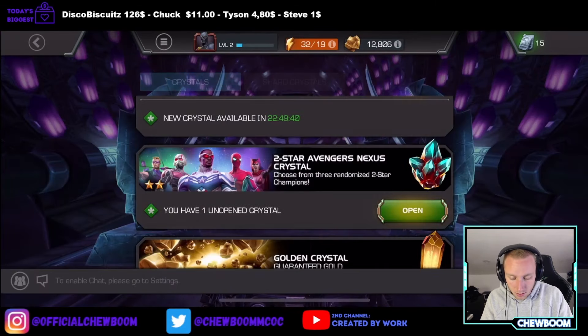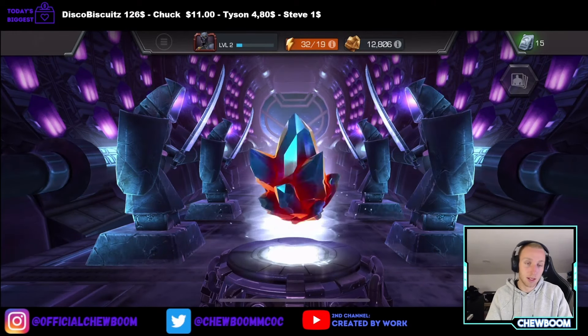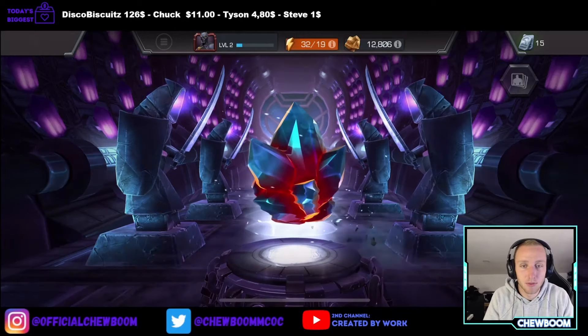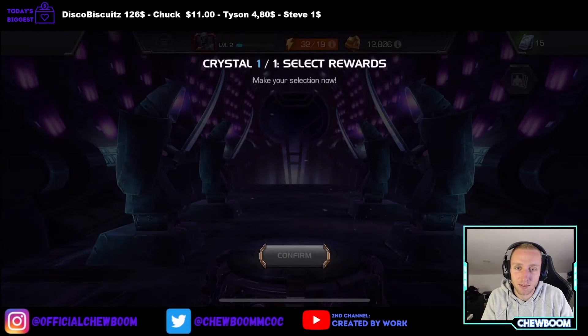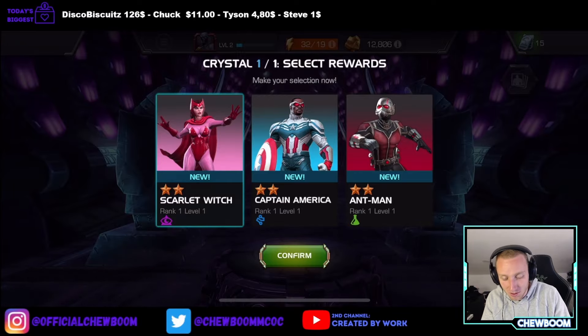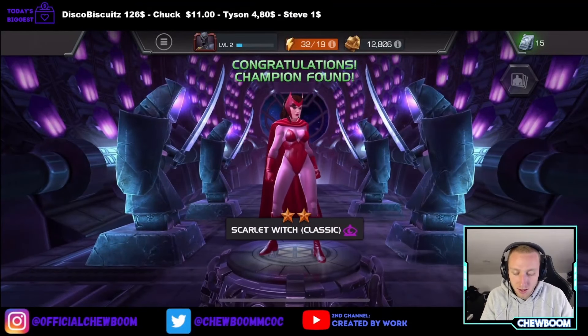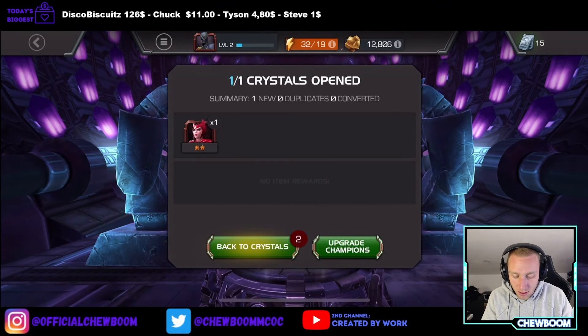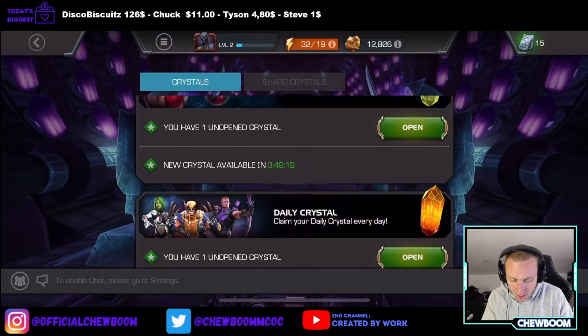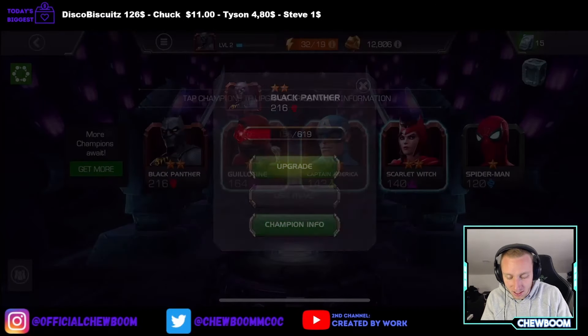2-star Guillotine — it could be fun. And then a 2-star Avengers Nexus. Let's see. Oh, we could have duped Scarlet Witch if we'd picked her. I'm still picking her because she does more fast burst damage than the other two. And Cap Wilson I don't really play. So yeah, this is what the roster is looking like.